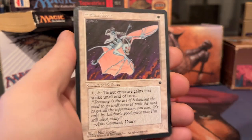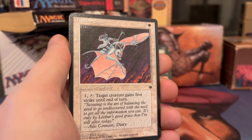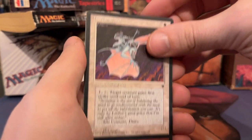And here we've got the Icatian Scout. Whenever I see this art I think it flies, but it doesn't. One white for a 1/1, and it's got a pretty cool ability: one and tap — target creature gains first strike until end of turn. Pretty useful.